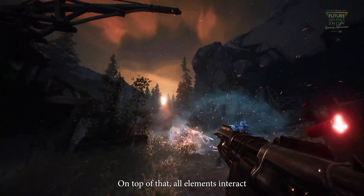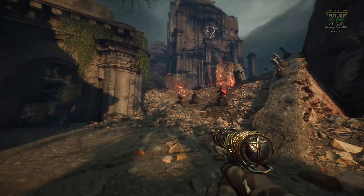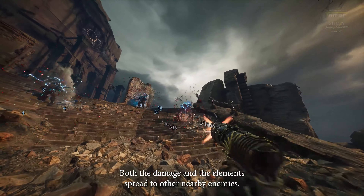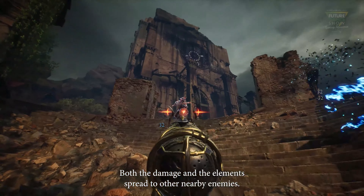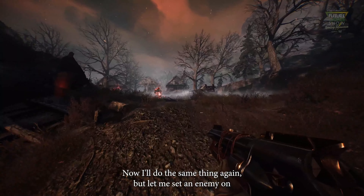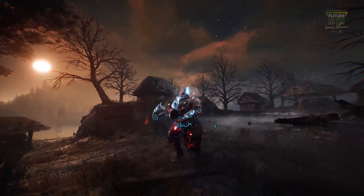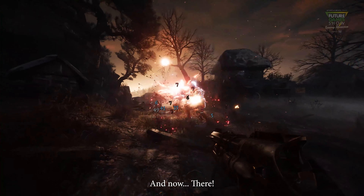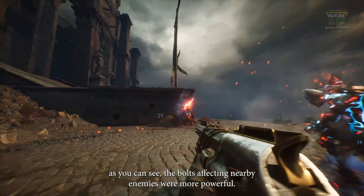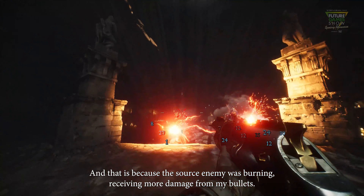On top of that, all elements interact with each other in intuitive ways. Here I attack an enemy with the shot light spell — the damage and the elements spread to other nearby enemies. Now I'll do the same thing again, but first let me set the enemy on fire with my shotgun. As you can see, the bolts affecting nearby enemies were more powerful because the source enemy was burning, receiving more damage from my bullets.